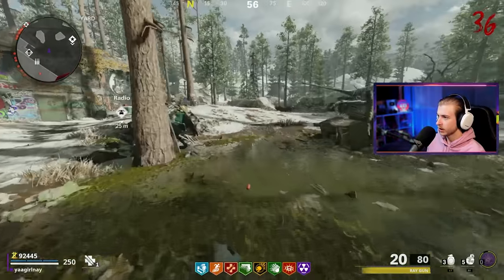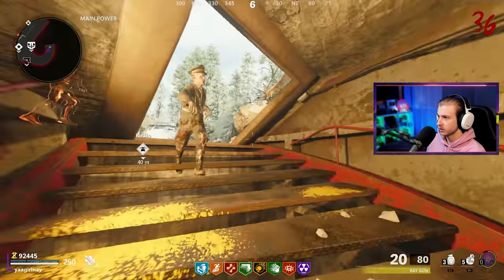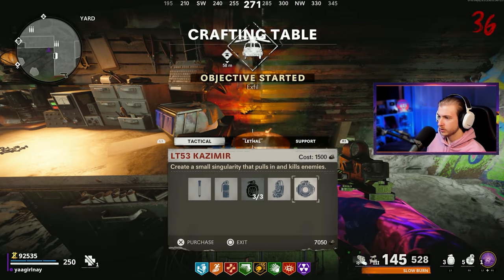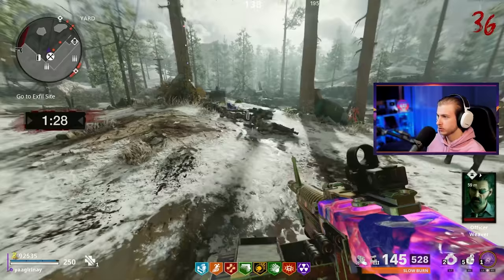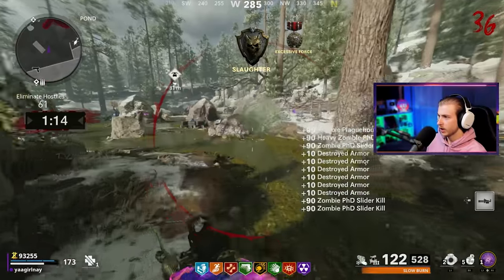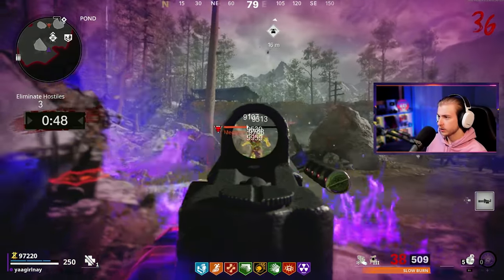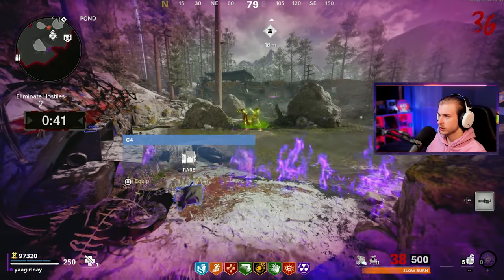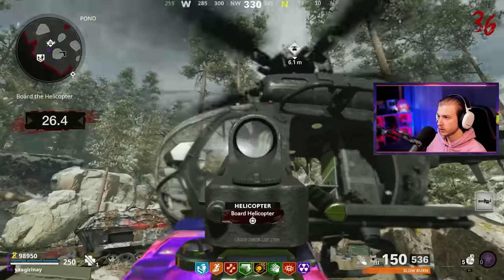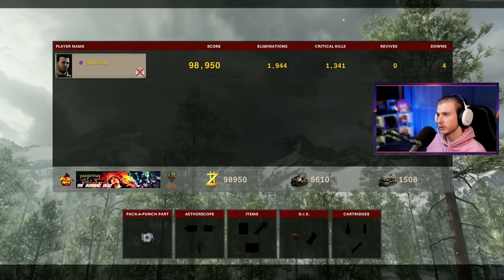I completely forgot about Plague Diamond until about 30 rounds into this. We're leaving here with a whole other class done — that's sick. Let's go ahead and start the exfil. We have a ray gun too — let's go pack punch this before we do that. Just because — how are you going to get a ray gun and not pack punch it? I'll grab the Cashmere because they're very fun. Let's grab a death machine — we got salvage to spare. Ring of Fire, easy. 1,944 eliminations, 1,341 crits, four downs. Not too bad — we actually did that pretty fast. Only 35 rounds.